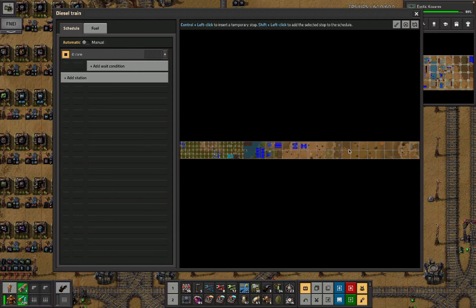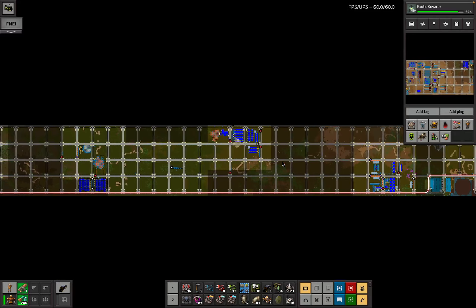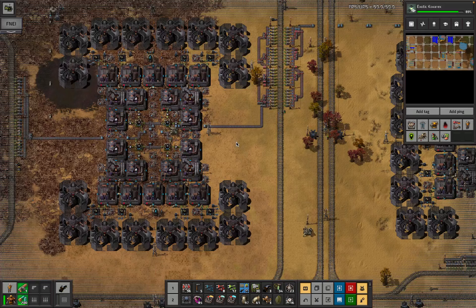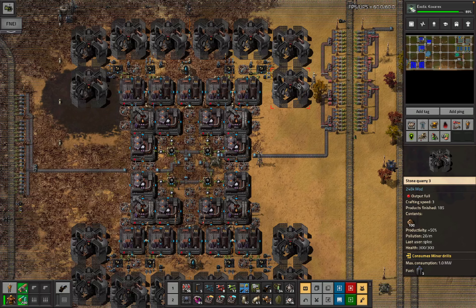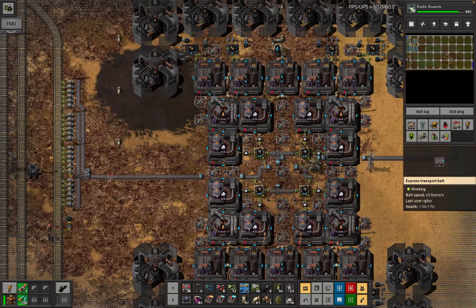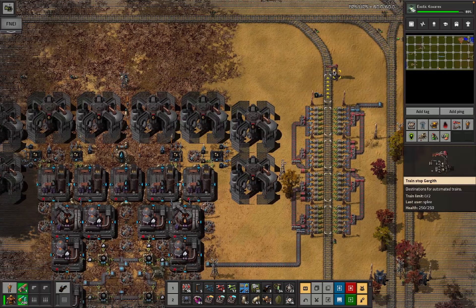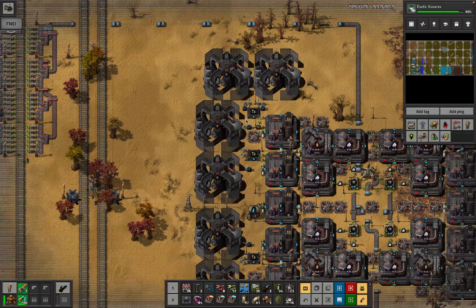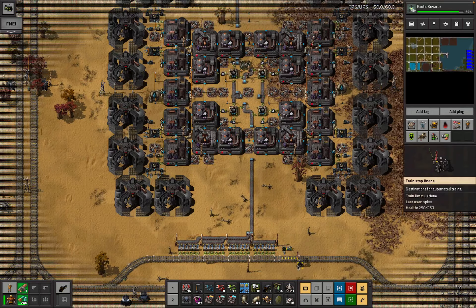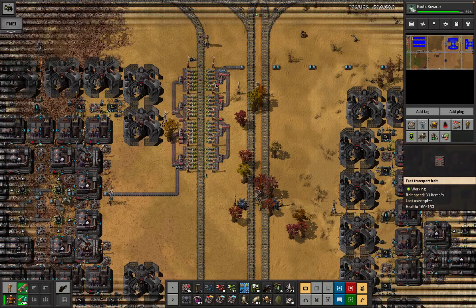I built the rest of the ceramics thing — let me look at it from the map. This is the big ceramics build: it makes ceramics composite, we get a belt of ceramics in which isn't set up yet, and a blue belt out of ceramic composite which is also not set up yet. This is one blue belt and this is two blue belts. Before doing that, I want to put this on a larger number of trains.